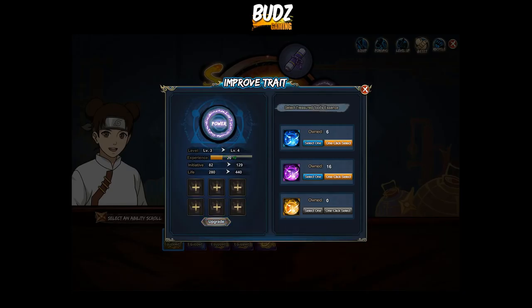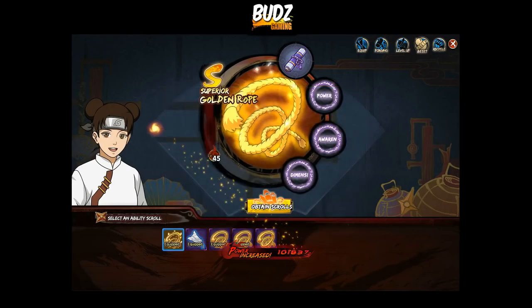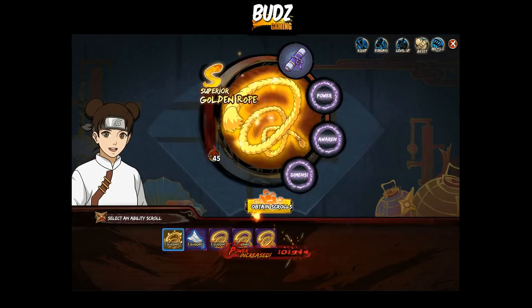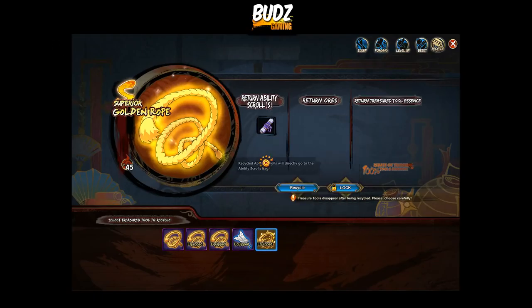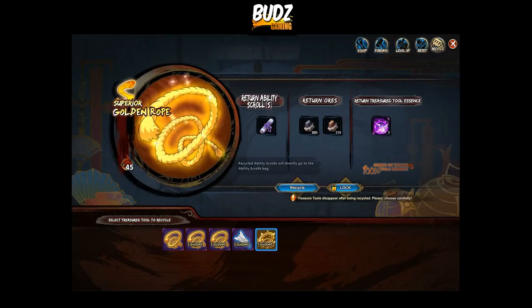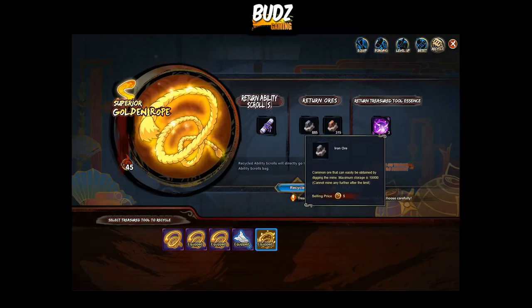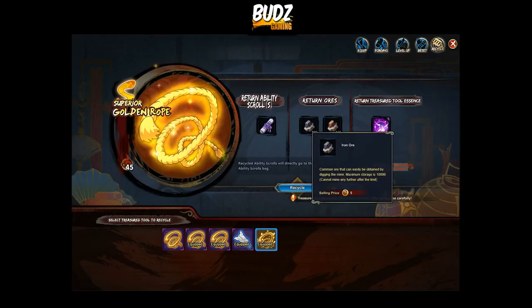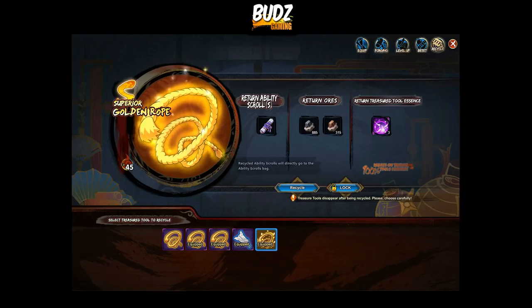Let's take it out and then level four — we're gonna be leveling this up. If you recycle your treasure tool, guys, it has a hundred percent rebate on treasure essence, so don't worry about that. You're gonna be left with a hundred percent treasure essence, and I don't know how much percentage on the ore but I guess it's seventy percent — correct me if I'm wrong.